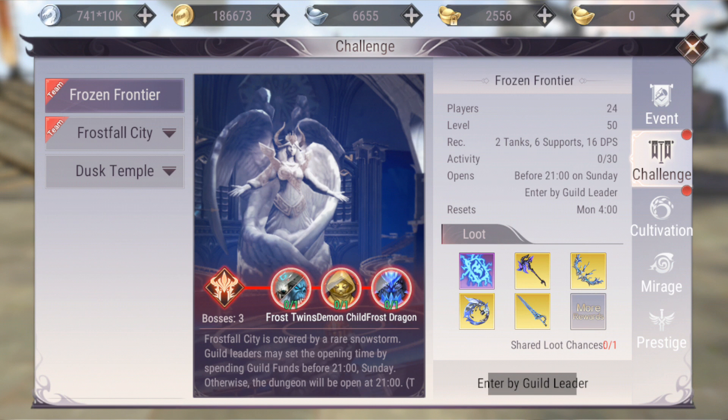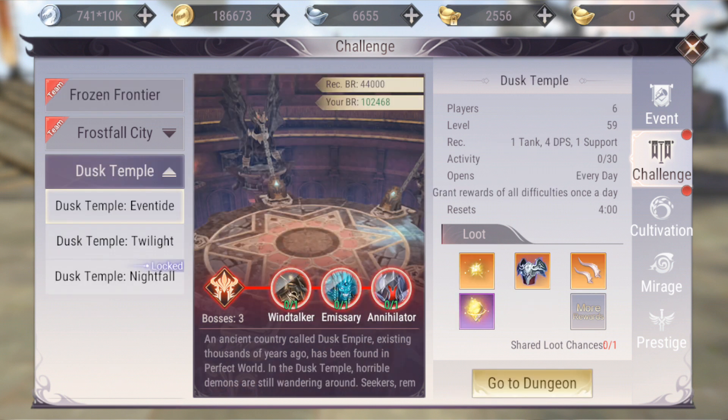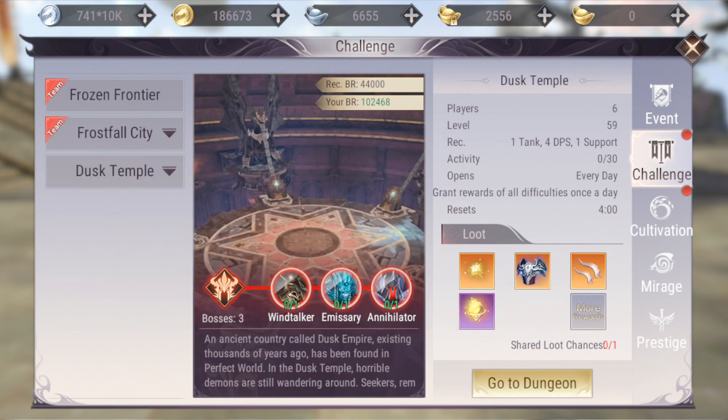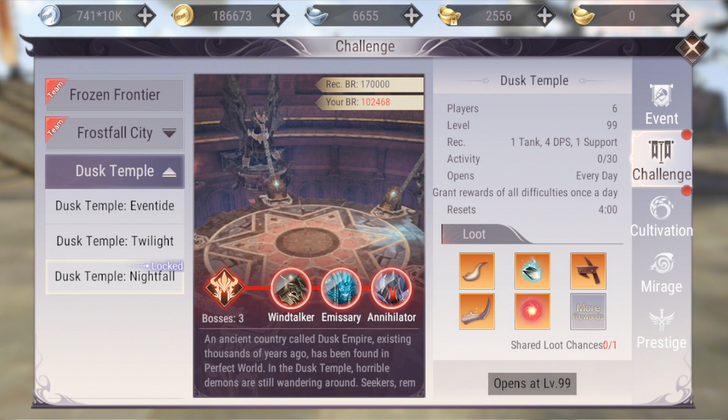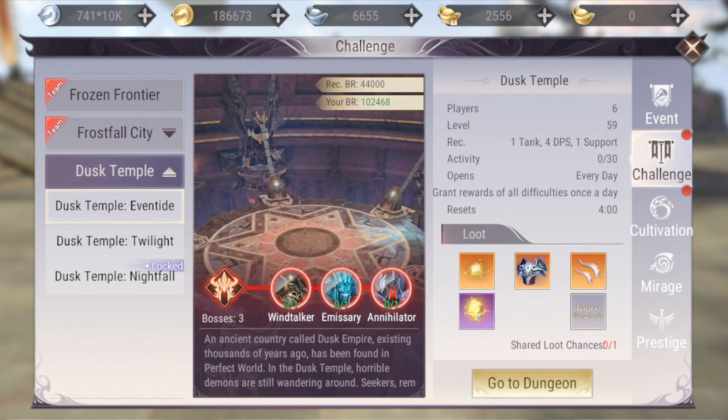A better way to get gear is doing challenges like Dust Temple. You can do it once per day and there are three difficulties: the first requires 44,000 BR (Event Tint), then Twilight, then Nightfall. Right now I can do Twilight, which requires 100,000 BR.